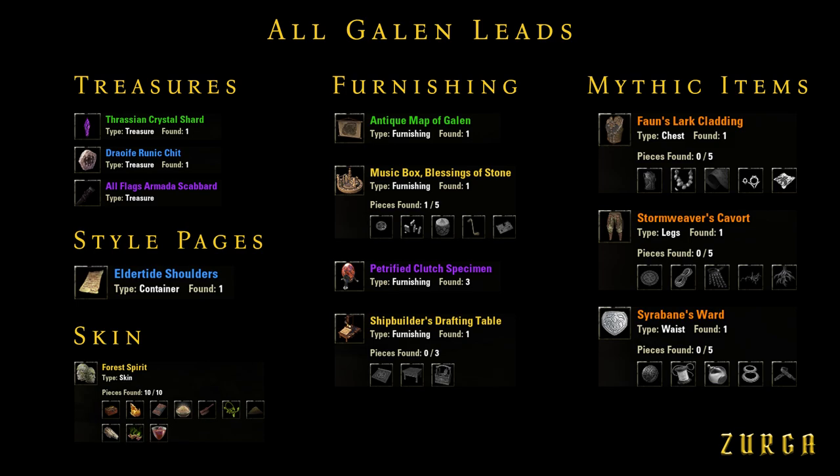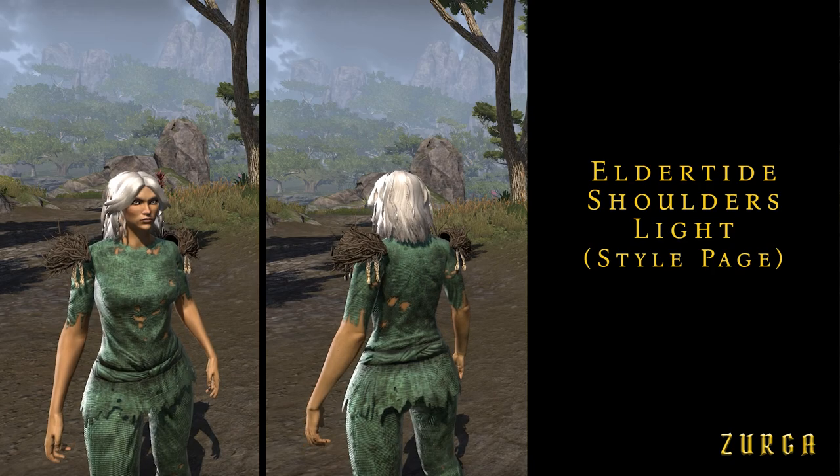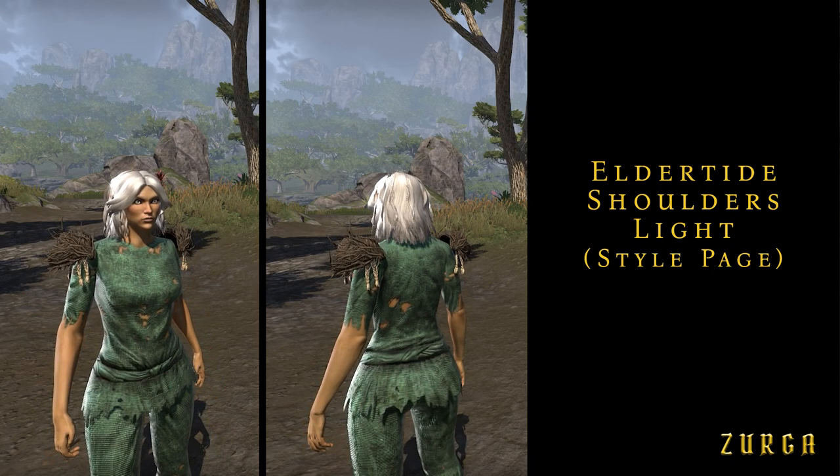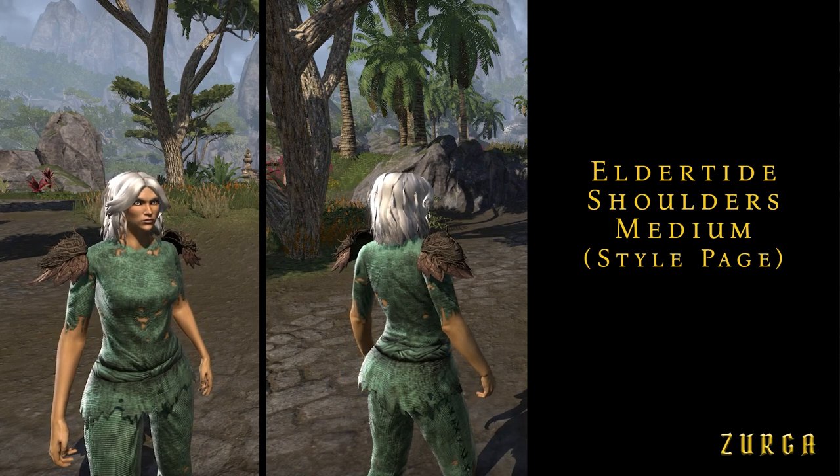Treasures are goodies that can only be sold. Elder Tied Shoulders are style pages. They are available in 3 categories: light, medium, and heavy.